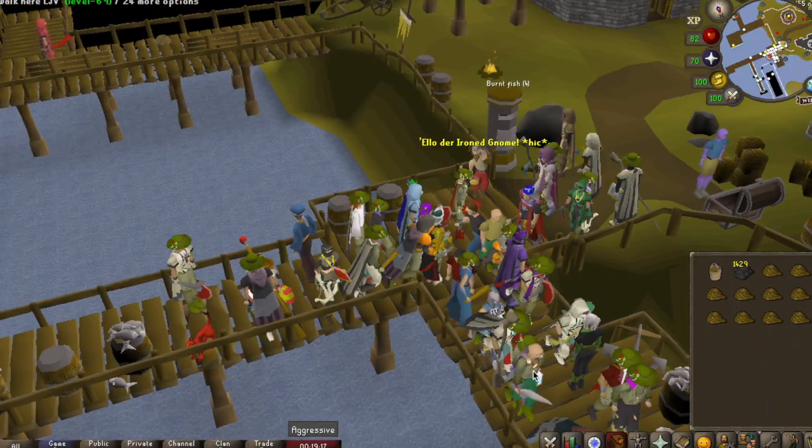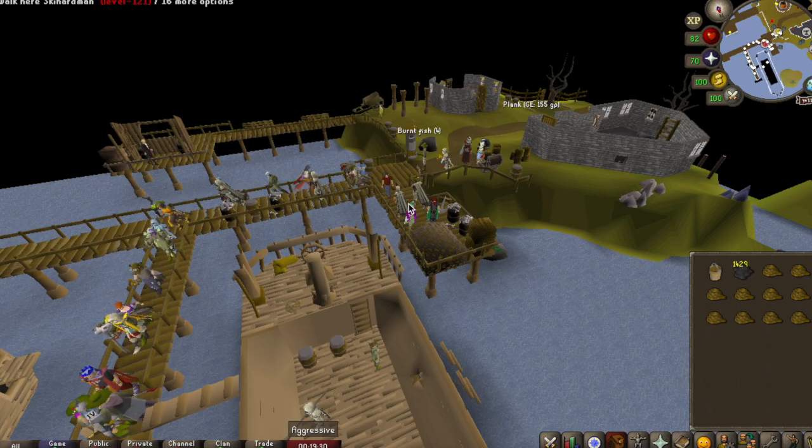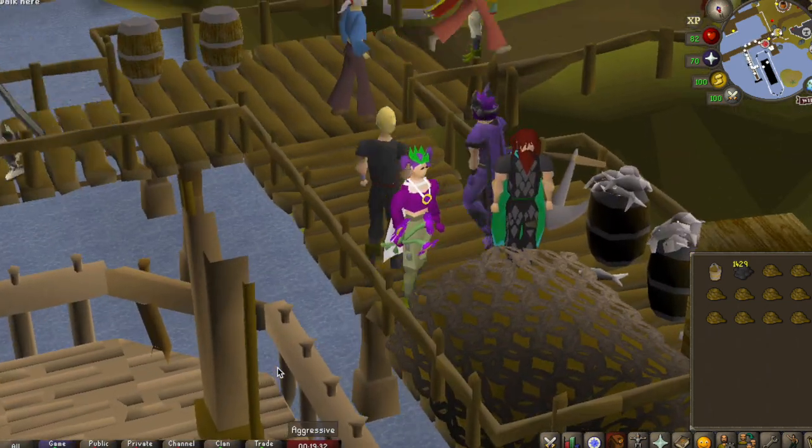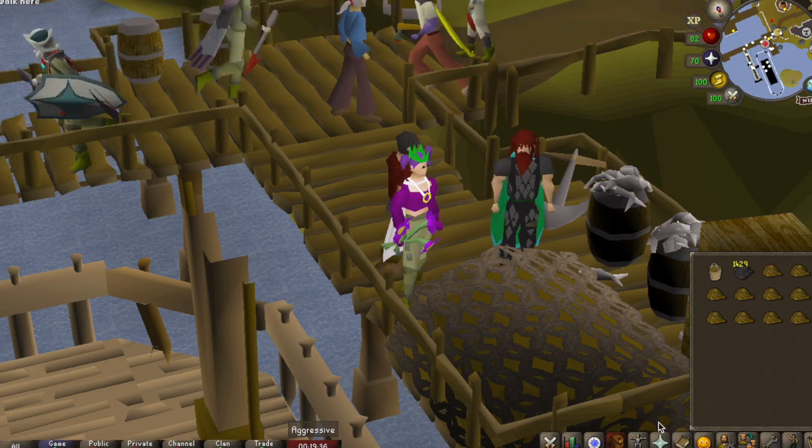Now you will be put back on the dock — just inspect the net to see what rewards you've gotten. You can have them sent straight to your bank, put them in your inventory, or just bin them. That is completely up to you.